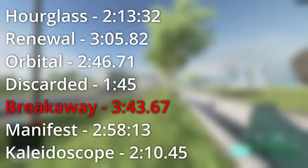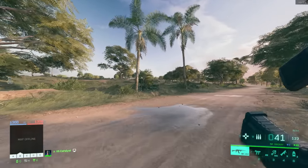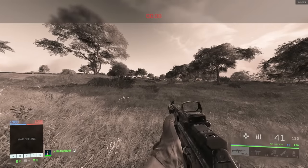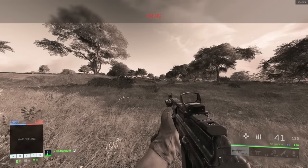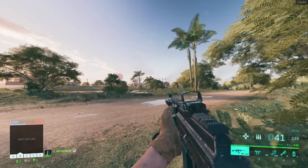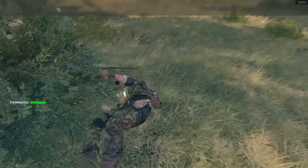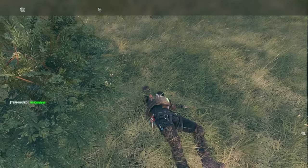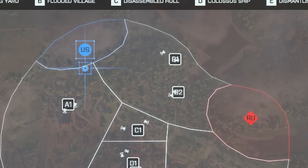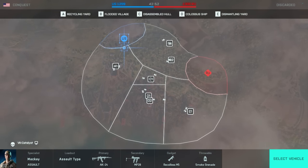But unfortunately, before I went on to test the other games, I found that this test was a little bit flawed. By looking at the data, I'm sure there is one number from 2042 that is sticking out for you, and that is Discarded's time, sitting at 1 minute and 45 seconds. And you're probably thinking, 'Why is that so short? That map is gigantic.' Because the playable zone area looks like this — and yeah, that doesn't exactly do the map layout justice.